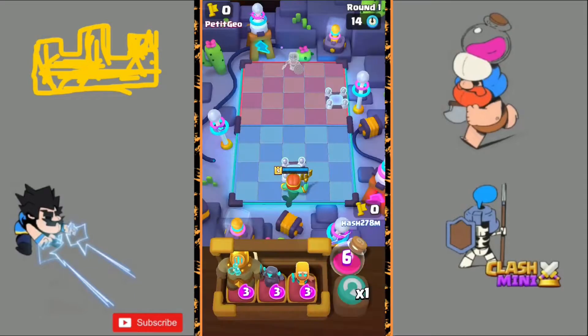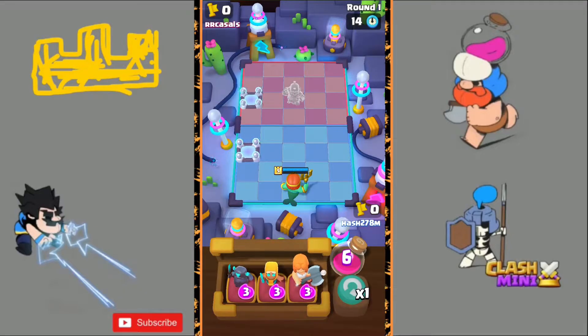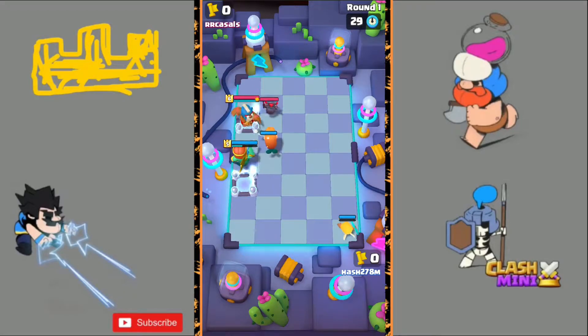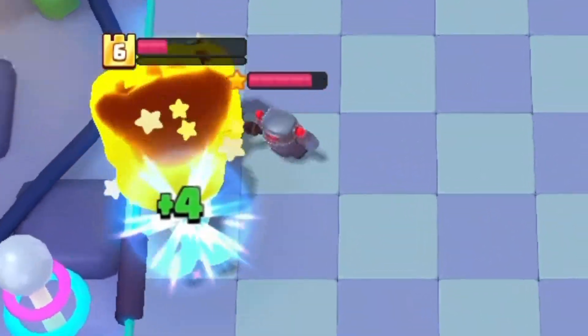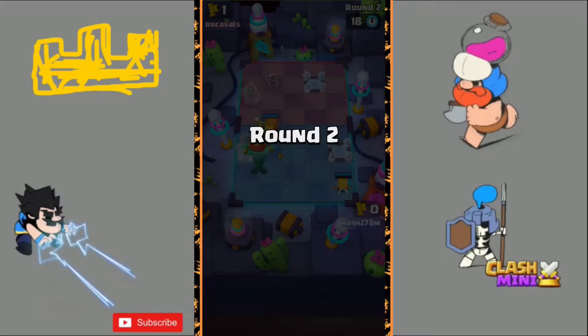The first match was against Royal Champion and it was a really easy game, so I will not show it here. We are in the second match and we are facing Monk — the worst matchup you will possibly get. We all know the first round against Monk is most of the time a loss. I'll try anyway and put down a Valkyrie for a tank and a Battle Healer. He upgraded his Mini P.E.K.K.A. to Dissipate and yeah, it's a loss.